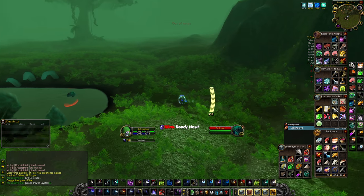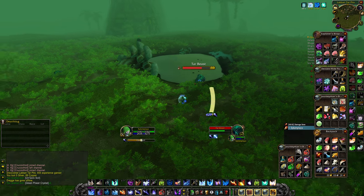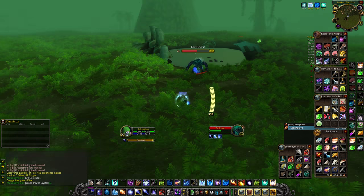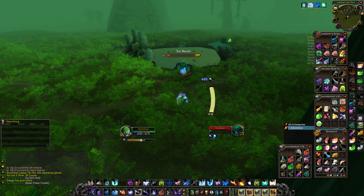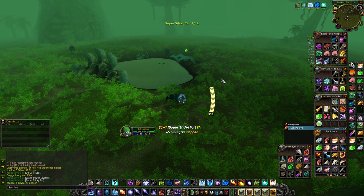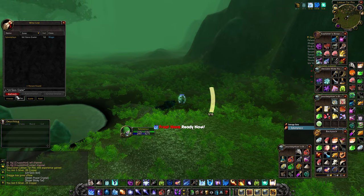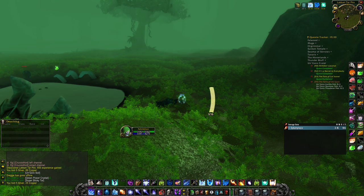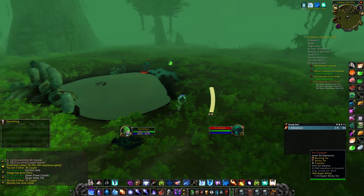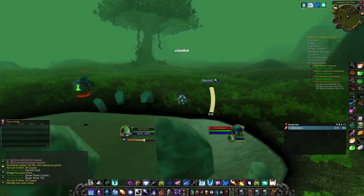These monsters drop burning tar and sticky material, so we don't want them getting close. I remember that many people were competing for tar beasts at this quest spot with not enough left over. I can't imagine that happening here — if I had to take a wild guess, I'm potentially the only player in Un'Goro Crater. No one wants to deal with giant dinosaurs randomly interrupting their questing.